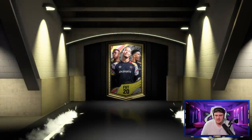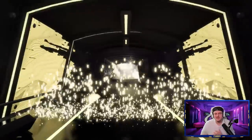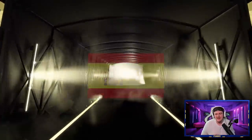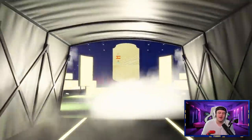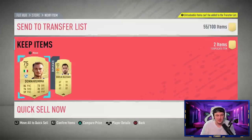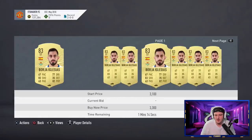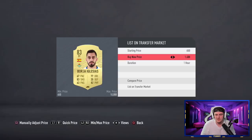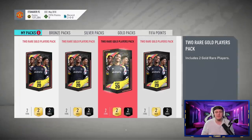Come on EA! We've got something here — it's a board! It's going to be Spanish again, a striker — Borja Iglesias. 83 rated untradeable. You can't really complain too much. He's selling for a couple of thousand coins so I'll list him at two and a half thousand. We'll take it — it is a board.